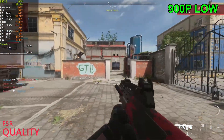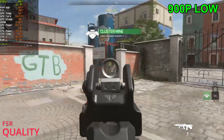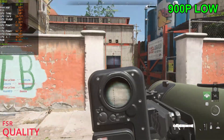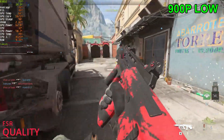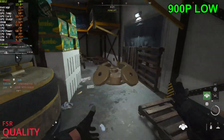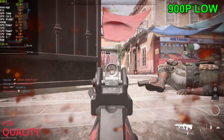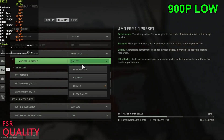Alright, now using quality FSR — game does look slightly worse to be honest, but I am seeing enemies at this point. The game always stutters when you change your FSR preset; it will start to lag a little bit. That's happened multiple times. I would strictly stick to ultra quality FSR if you're gonna be playing at 900p.